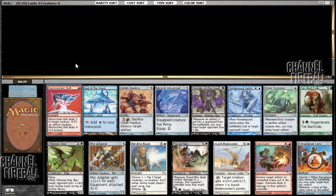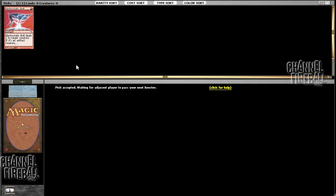Detonate is nice, though — being able to Detonate a Juggernaut and have them take 4 or 5. But I think I'm just going to go with Electrostatic Bolt here. I also like red quite a bit. Red and white are my favorite colors in the format. Blue is alright, black can be good, but this is a great first pick and a good start to a draft.